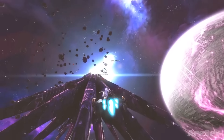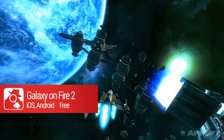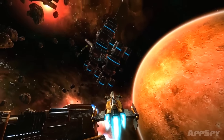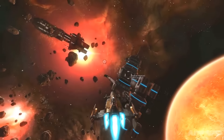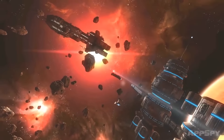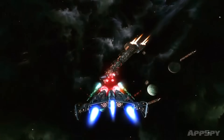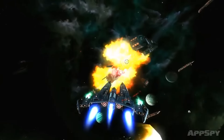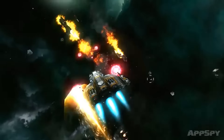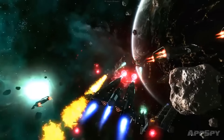For a long time, Galaxy on Fire 2 was the yardstick against which other mobile sci-fi games were measured. Featuring visuals that still look decent to this day, the robust combat and trading sim lit up our iPads and our imaginations way back in 2010. You can mine for exotic metals, customize every aspect of your ship and, of course, reduce space pirates to their component atoms with your cannons. It's deep, it's exciting, and it's still one of the best. Now, about that sequel.